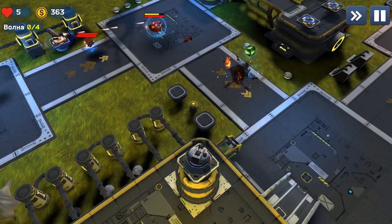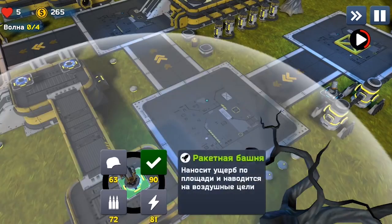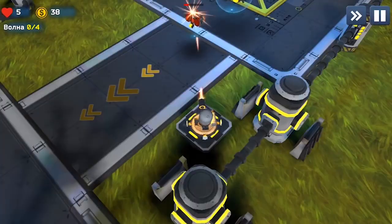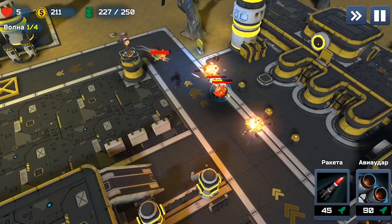Gameplay is rather simple. Each location has certain places for the construction of defense turrets. You can select among four turrets: Machine Gun, Rocket Tower, Laser Turret, or Infantry Turret, which calls up fighting units as a deceptive maneuver.